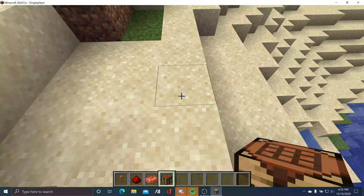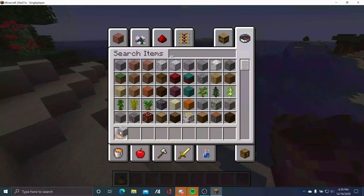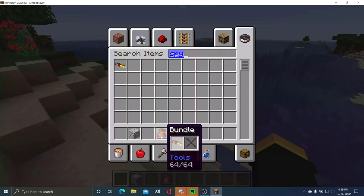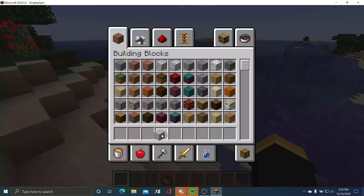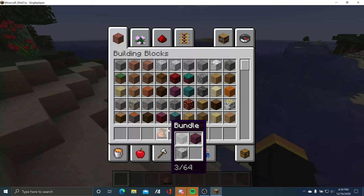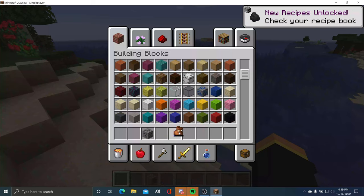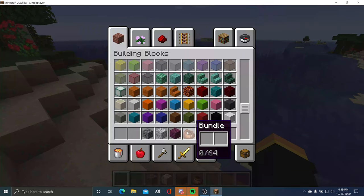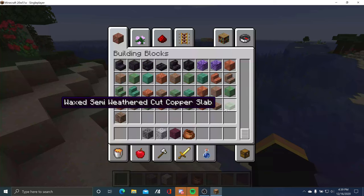The next feature is a bundle. You can put stuff inside it, up to 64 items. You right-click to take that item out. Let me put a spyglass inside. It can fill up with different items in your inventory. One is inside, I'm going to put another one in. You can get up to 64. Take them out by right-clicking. If you destroy the bundle, all the blocks inside come out — same concept as a shulker box.